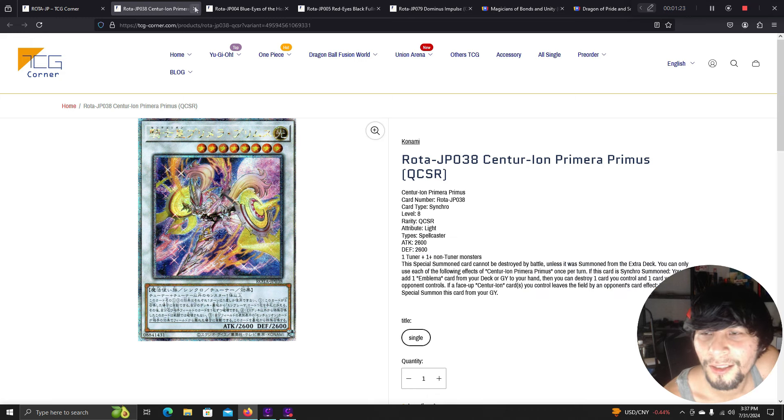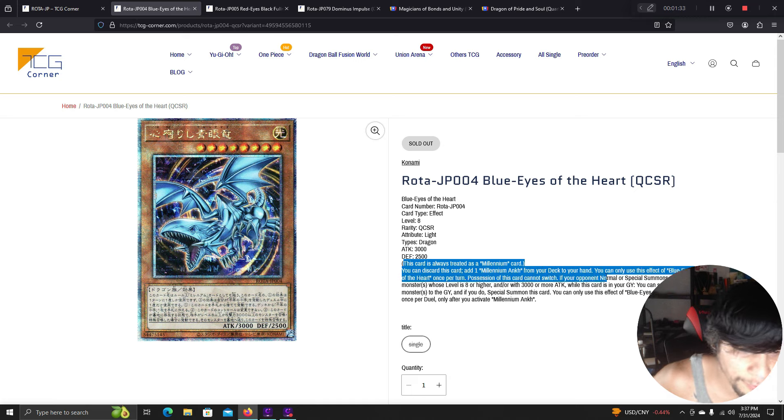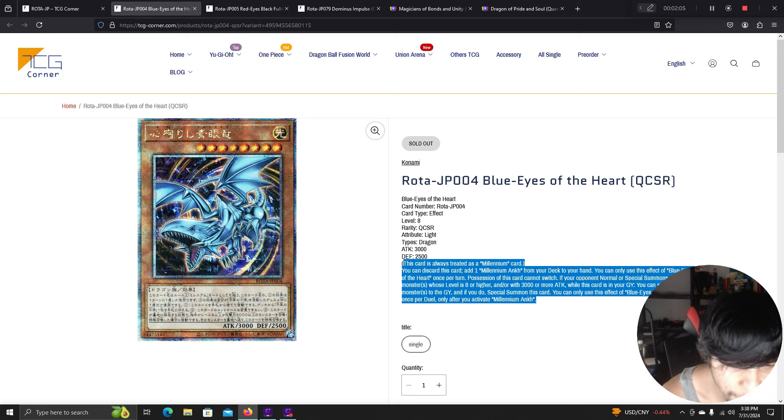Blue-Eyes of the Heart is a level 8 card always treated as a Millennium card. You can discard it to add one Millennium Onc from your deck to your hand — once per turn. Control of this card cannot switch. If your opponent normal or special summons a level 8 or higher monster or one with 3000 or more attack while this card is in your graveyard, you can send that monster to the graveyard and special summon this card. However, this effect can only be used once per duel and only after Millennium Onc is activated.